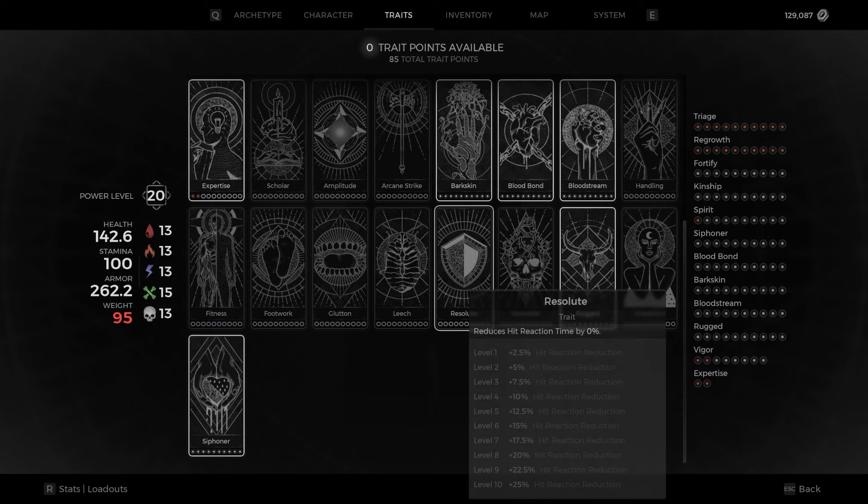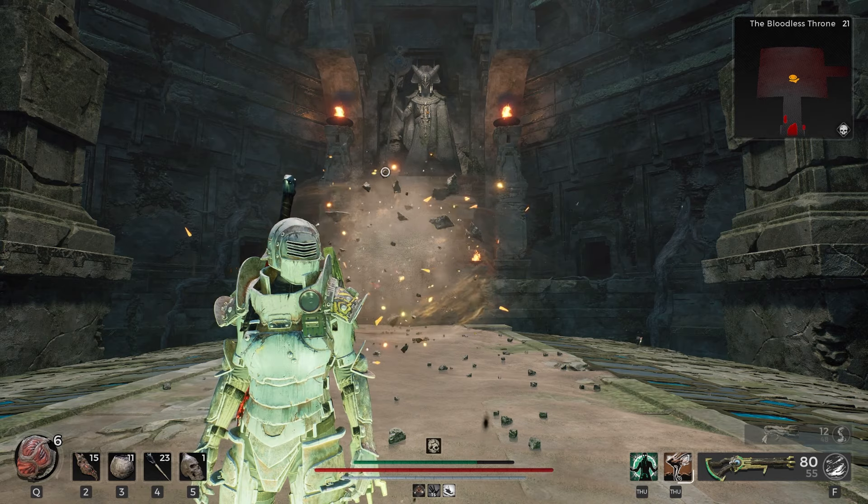So let's take a look at what Resolute is actually going to do for us. It is going to be lowering our hit reaction reduction, and what this really means is we are going to be speeding up the animation when we get stunned. At level 1 we are going to get plus 2.5% and at level 10 we're going to be getting plus 25%.